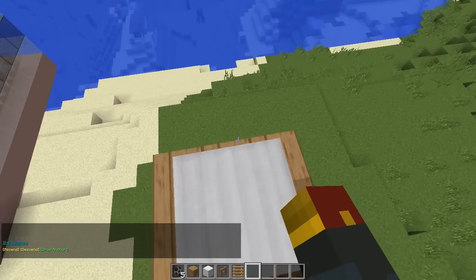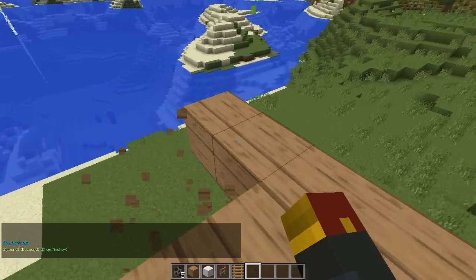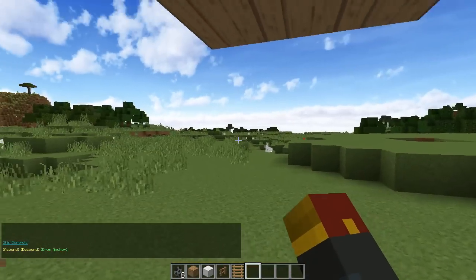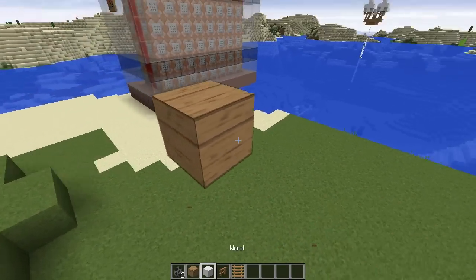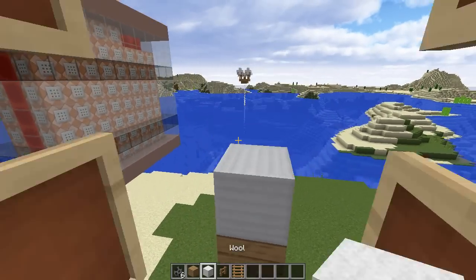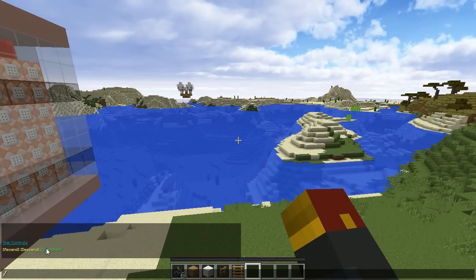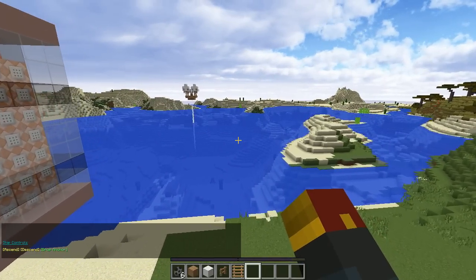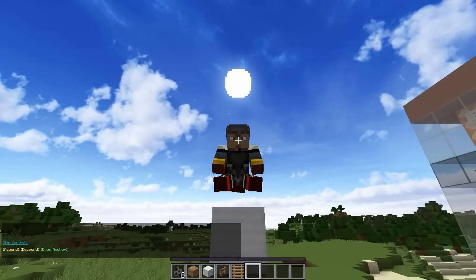It doesn't matter if you actually have wool blocks — you don't need to add fences, you don't need to add ladders. I'm curious, I just want to see what happens if I do this. Let's give it a shot. Unanchor. Ships Ahoy! This is funny — this is our ship.